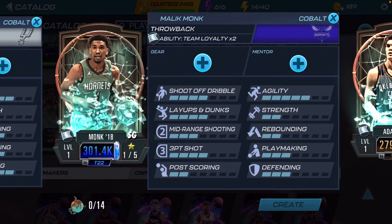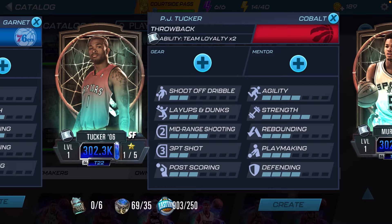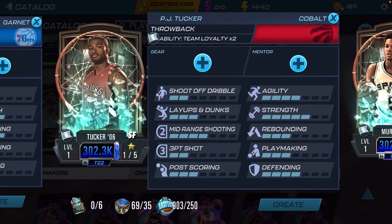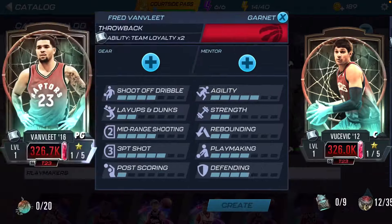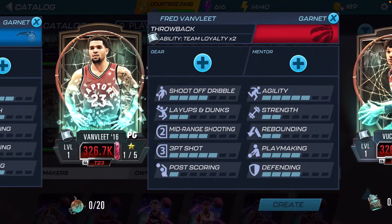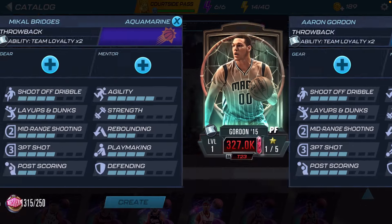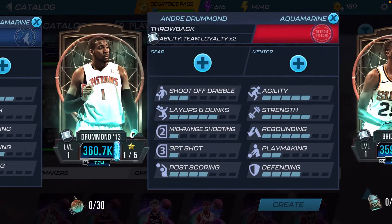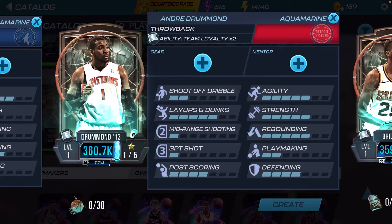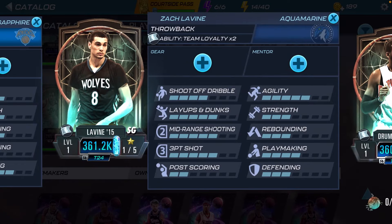For Kobolds we have Malik Monk, Dejounte Murray, and PJ Tucker. For Garnets we have Nikola Vucevic, Fred VanVleet, and Aaron Gordon. And then for Aquamarines we have Mikal Bridges, Andre Drummond, and Zach LaVine — this one's a W right here.